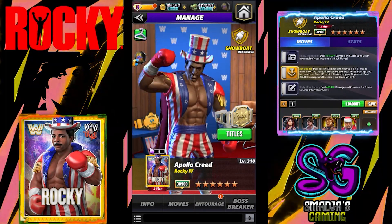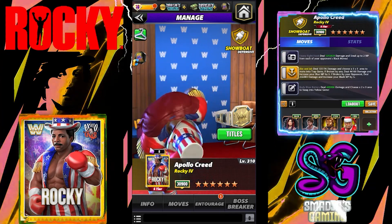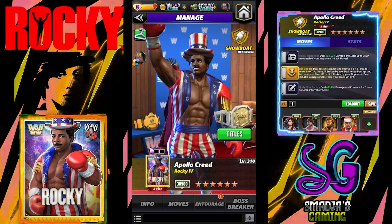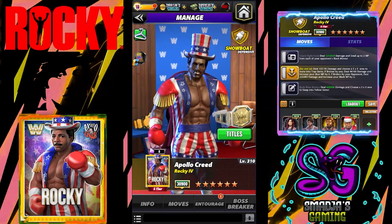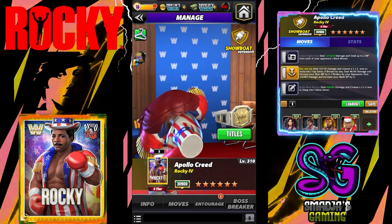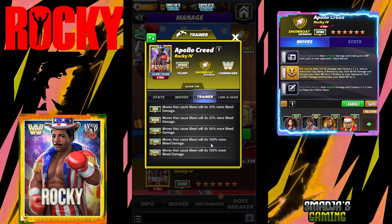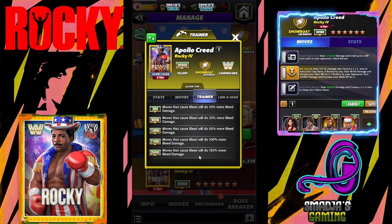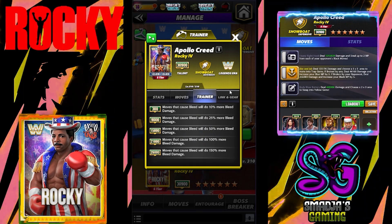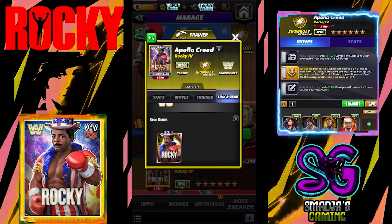Hey champs, welcome back for another 6-star bronze character preview — the 4th character of the Rocky event: Apollo Creed from Rocky 4. Let's take a look at his poster. He's a defensive showboat, Legends Era trainer, all the way to 26k. Moves that cause bleed will do 150% more bleed damage. Links to Legends Era and gears — no extra sets of gears.